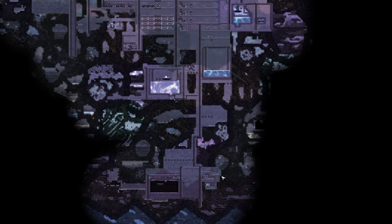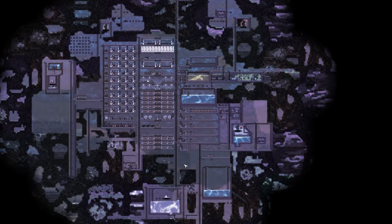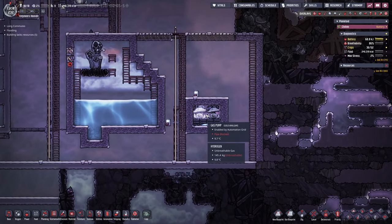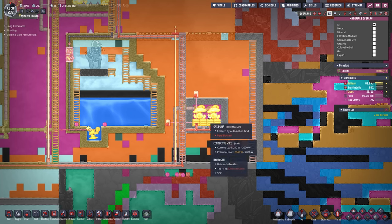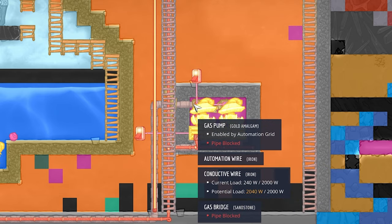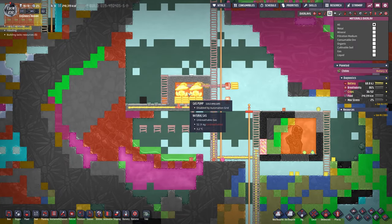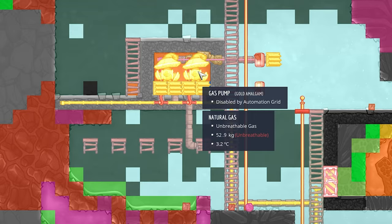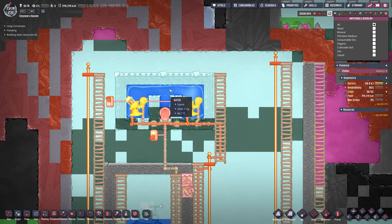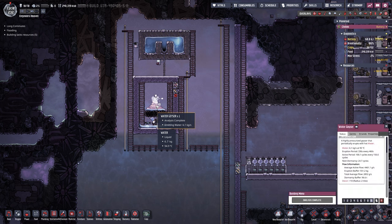Here we are — this is what our base currently looks like. It's getting bigger and bigger and we will not stop anytime soon. Last time we built two infinite storages: one is an infinite hydrogen storage with 145.4 kilograms, up top we have the same setup for natural gas with 52.9 kilograms, and over here we have water — currently only 2.6 tons but it's growing as our water geyser gives us more.